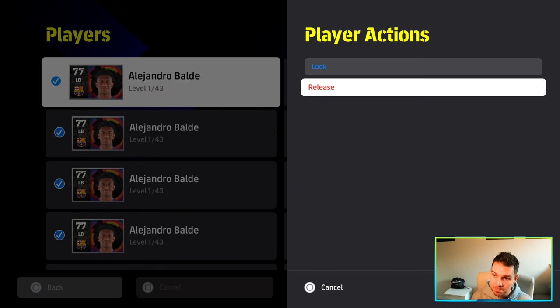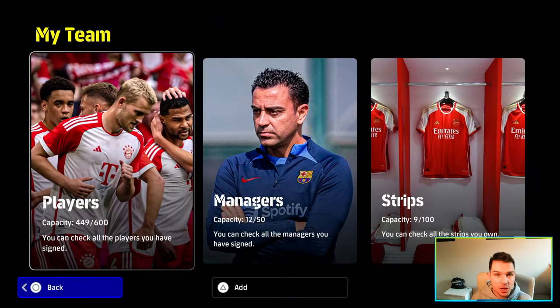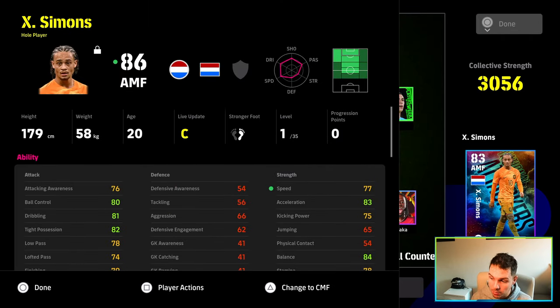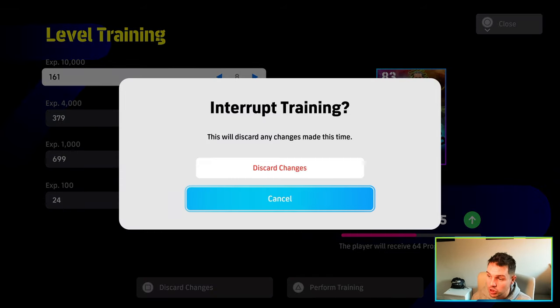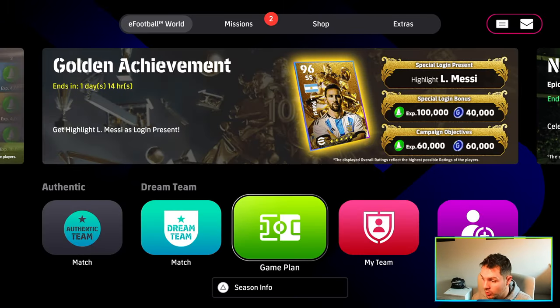And then we're going to release them. When we release these, we're actually going to get 46,000 GP back, but we're going to get 10,000 trainer programs. We release them, we get our 10,000 trainer programs, and then we can use those 10,000 trainer programs in our club whenever we want to train up a player. That is how you get unlimited trainer XP. It's only tied by how much GP that you have, and you can keep doing it over and over.